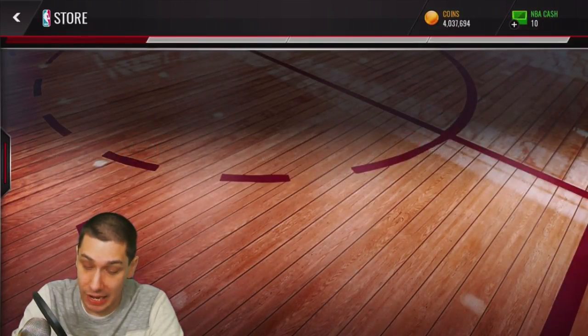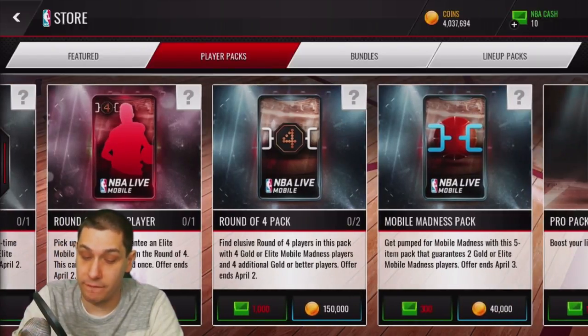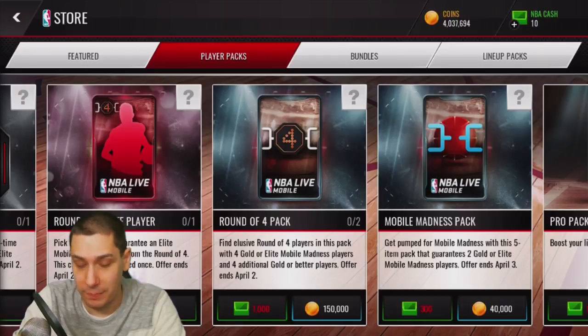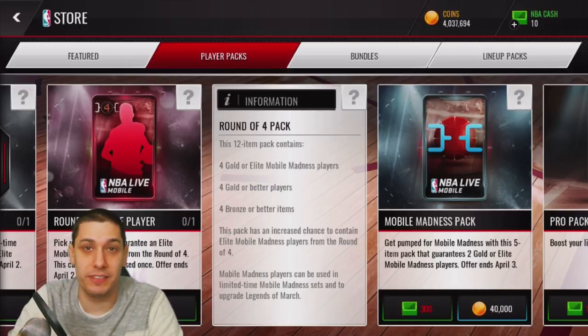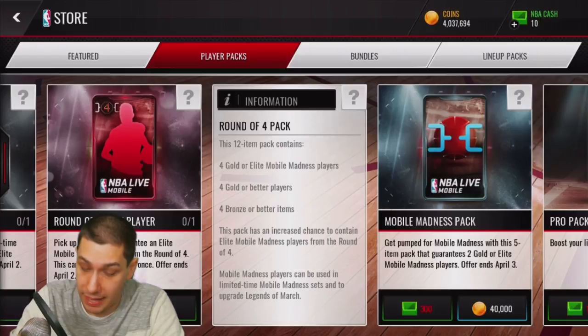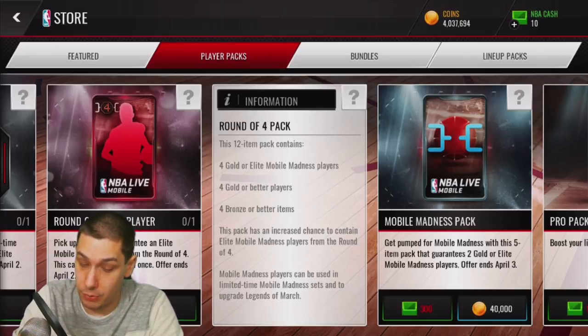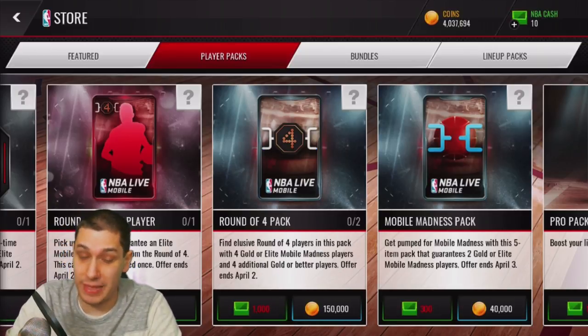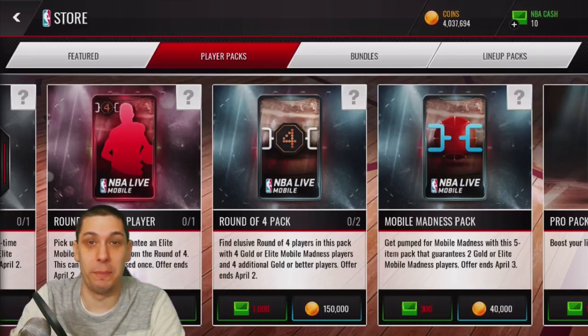What I am going to do today is open up the Round of Four packs. The player packs here are elite Round of Four elite players — you can get them with points or buy the Round of Four pack. The Round of Four pack guarantees four gold or elite Mobile Madness players and four additional gold or better players. These are very expensive — 150,000 coins each — but they give you an increased chance at elite Final Four players, so if you pull one you're making your coins back four or five times.